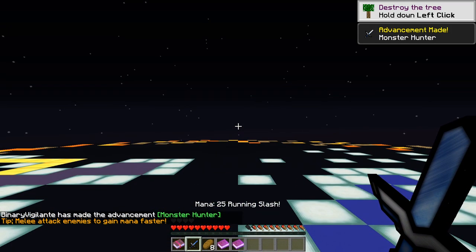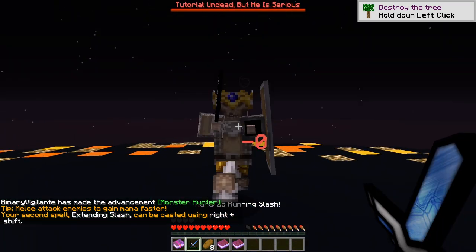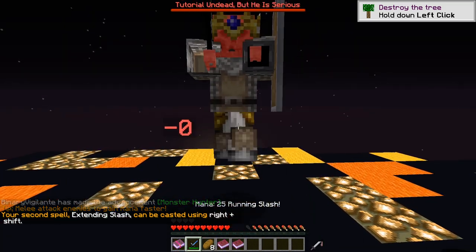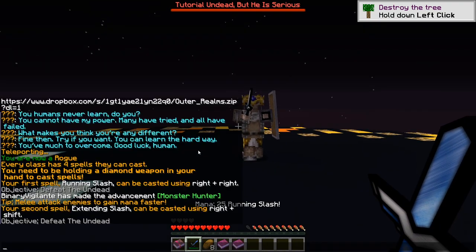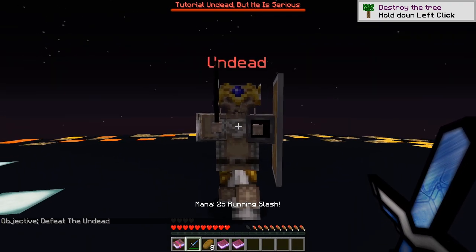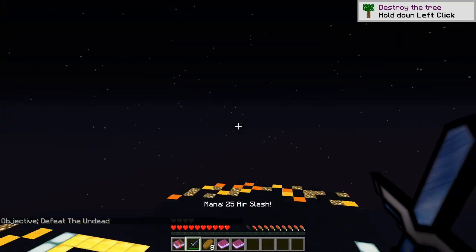Mainly attack enemies to gain mana faster. Your second spell, Extending Slash, can now be cast using right plus shift. And then I can combo like that — nice!